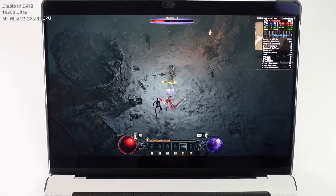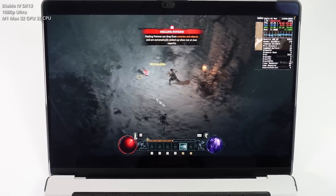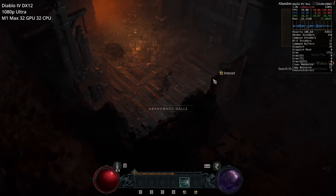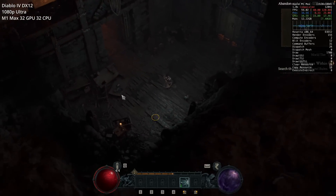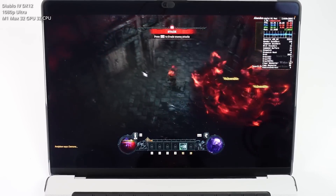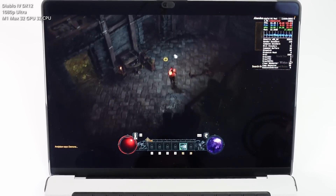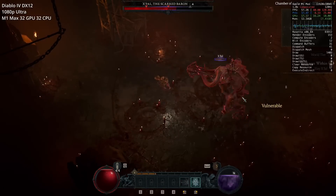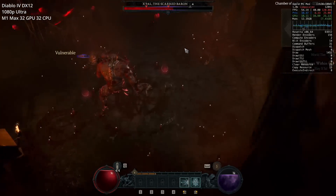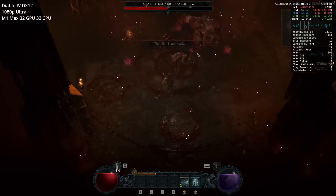Next up is Diablo 4, another surprise hit with the Game Porting Toolkit, especially as this is a DirectX 12 game that just came out. Running at 1080p at the ultra graphics preset, the performance is very good — no substantial issues, no stuttering, no game-breaking problems. On the M1 Max chip we're getting around 50 to 60 fps at this 1080p ultra setting, and it plays very well. I could probably test this at 1440p and it would still play nicely.